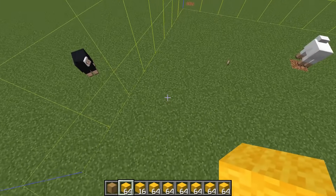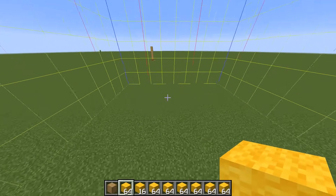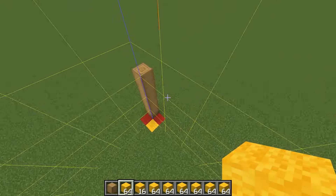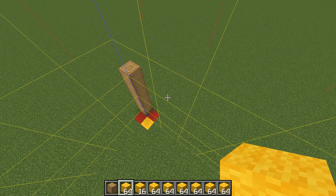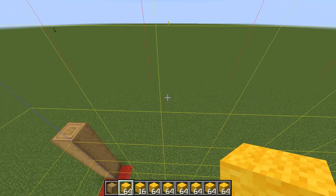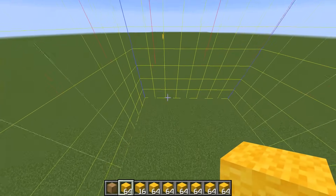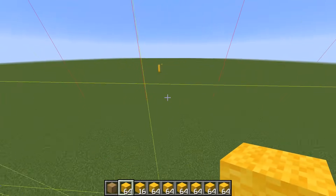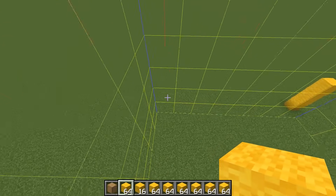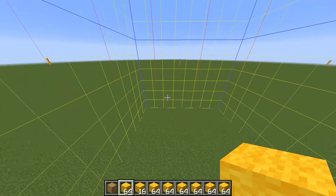Hemen diğer köşeleri de belirleyelim. Bakalım burada neredeymiş sınırlar. Evet burası silinmemiş, 2 tane çank kalmış. F3G'ye yapalım, burası da yine spam bölgemizin dışarısı. Bir diğer köşeye gidiyoruz. Burada silinmeyen yine 3 çank var, buradan itibaren spam bölgemizin dışı. Son köşede de yine 3 çank çalışmamış. Şimdi burası benim spam sınırım. Merkeze doğru sayıyorum: 9 çank. Diğer taraftan da 10 çank çıktı. Yani 19 çarpı 19'luk bir spam bölgesi.